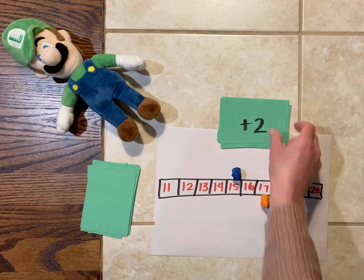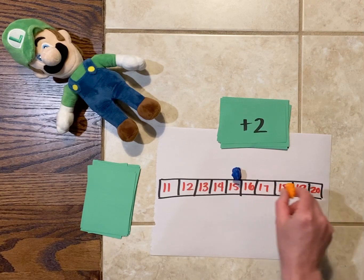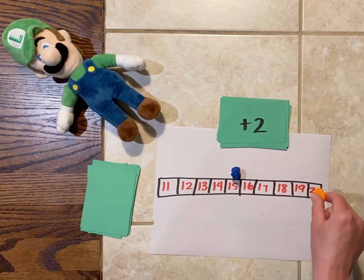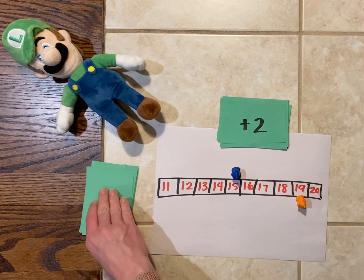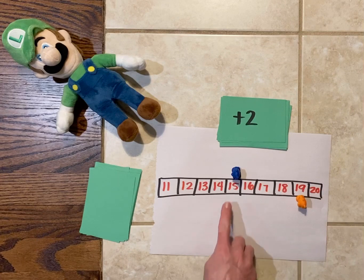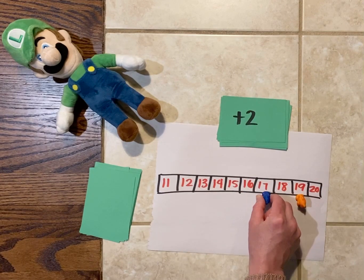I got plus two, so I'm at 17 — I jump one to 18 and one more to 19, two total jumps. Luigi got plus two as well, so he will jump from 15 to 16 and then to 17.